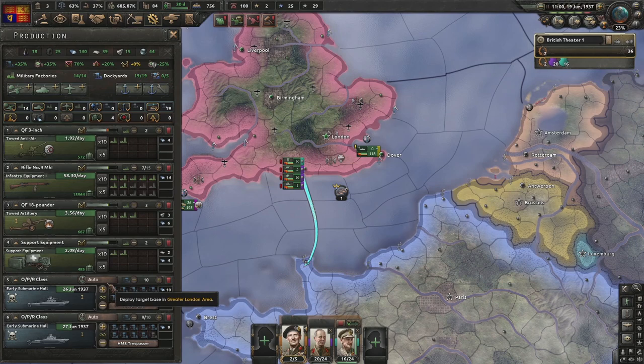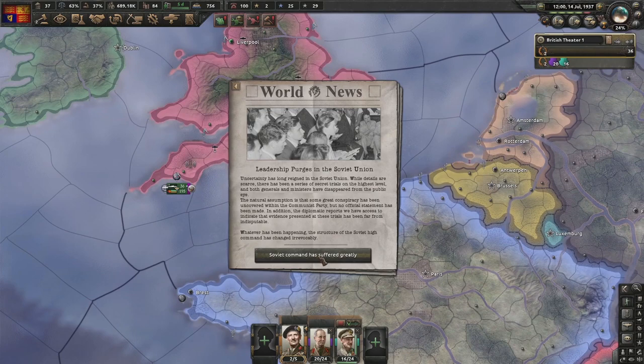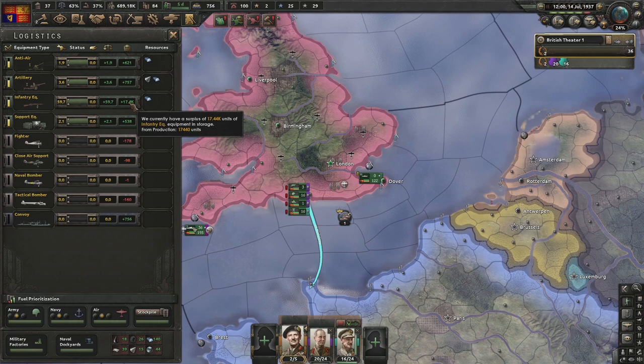Go into production and assign subs into the theater - when they take losses they'll auto-reinforce to 30/30/29/29 and auto-split when damaged. When we occupy a lot of enemy territory we'll need a lot of guns for garrisons. Currently 22,000 men and 2,000 guns are used just for garrisons - that could triple or quadruple when we take France. We've got a massive surplus of guns though.